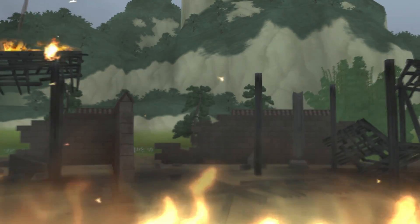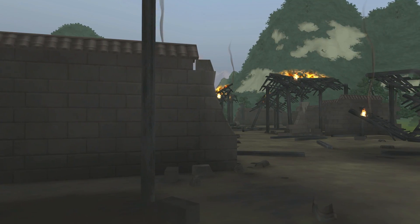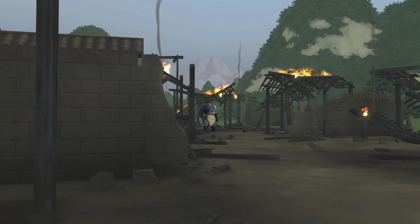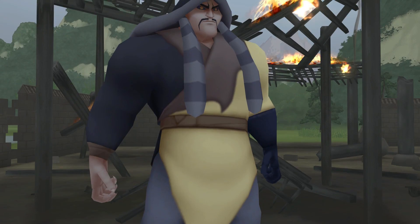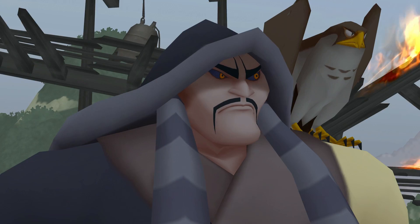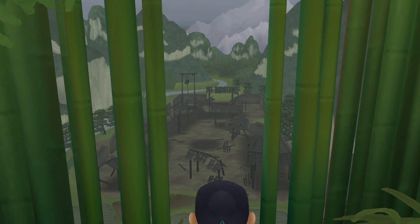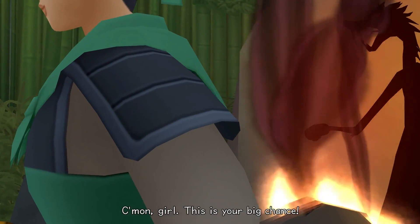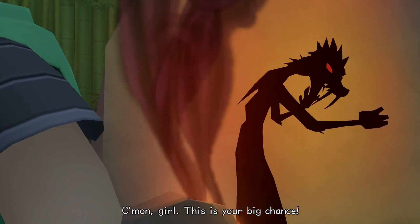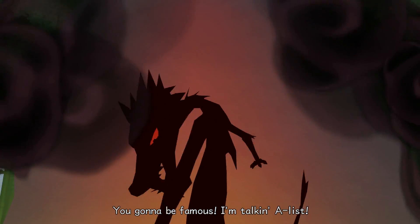Any Mulan fans out there? See that, Mulan? It's Chen Yu, leader of the Hun army. Come on, girl, this is your big chance! I can see it now — Fa Mulan whoops public enemy number one. You're gonna be famous, I'm talking A-list!